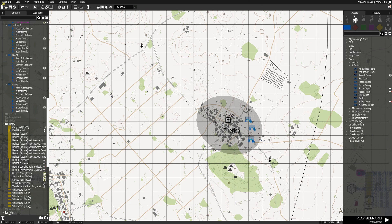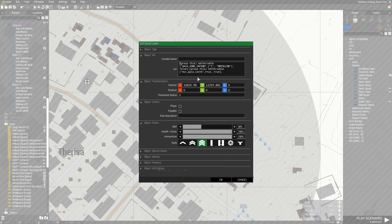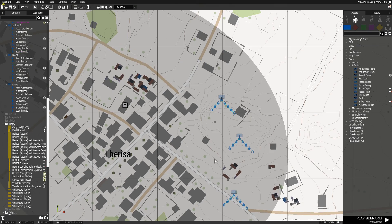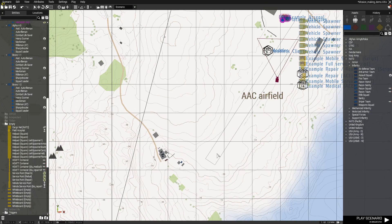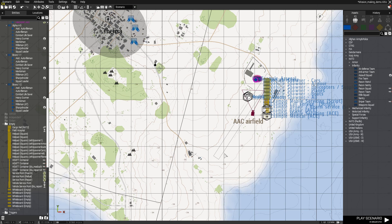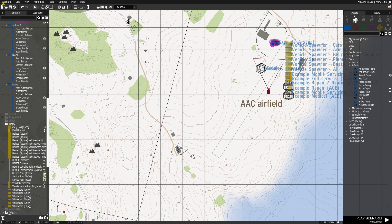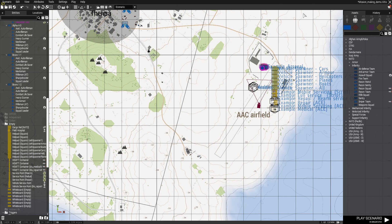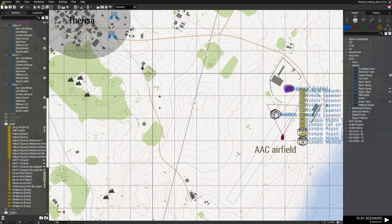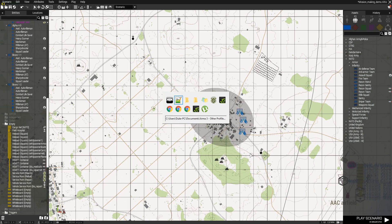GAIA isn't restricted to infantry — you can put this on a vehicle, helicopter, or aircraft. You can place aircraft on GAIA. For things like aircraft, I wouldn't bother putting a cache on for obvious reasons because of the distance — it would be ridiculous. So leave helicopters without cache; you can plonk them at an airbase and they'll literally taxi down the runway and take off, which is quite cool. That's all done through GAIA.